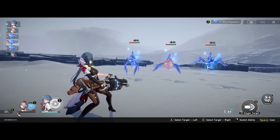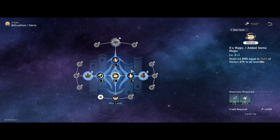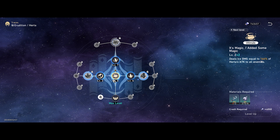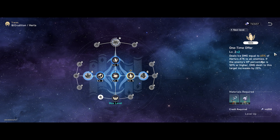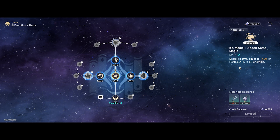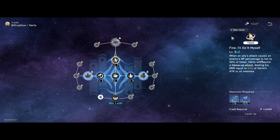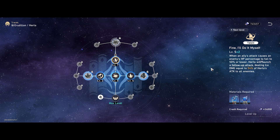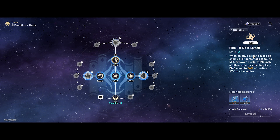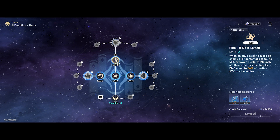Now let's go on to Herta's major tracers. In terms of major tracers it varies quite a bit. If you are using her as an AoE DPS relying heavily on her skill and ultimate ability, you'll definitely want to level up skill and ultimate as much as you can since they deal good AoE damage. But personally how I play her is I focus a lot on the talent, cleaning up my daily runs much quicker. So I really want to focus talent as high as you can.